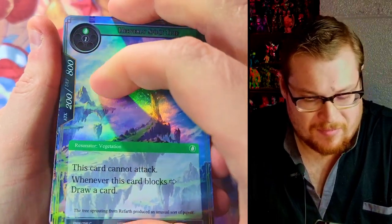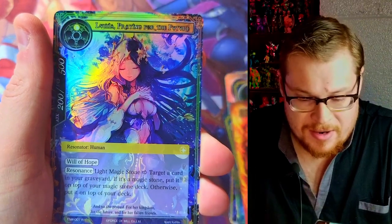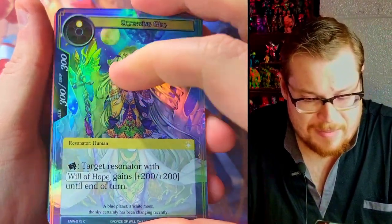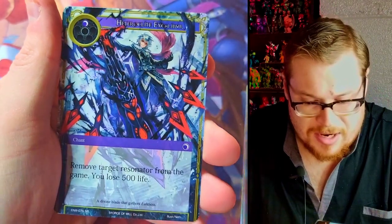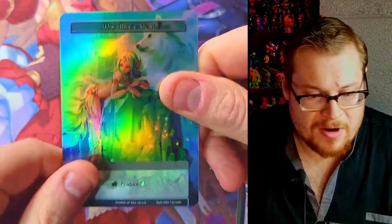This box is great so far, especially for the fact that we got that alternate art. We got Lumia again. Can we get the God Packs in here? We've got to get a little bit more excitement going. The Sisters! We got Excalibur and a Wind Magic Stone full art — beautiful cards. They're worth like two bucks, I think. We have one single pack left in the lucky left side; we're going to leave that all the way to the end.